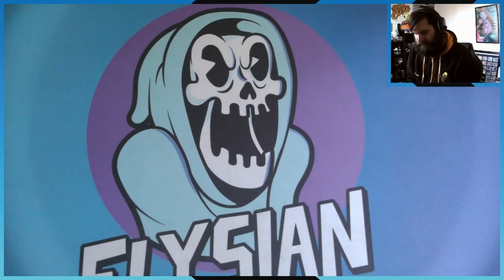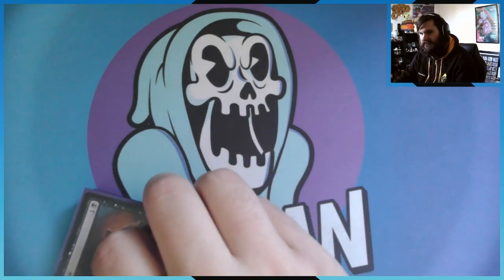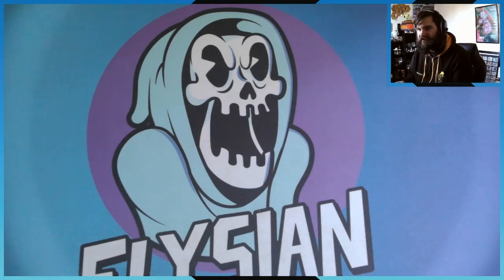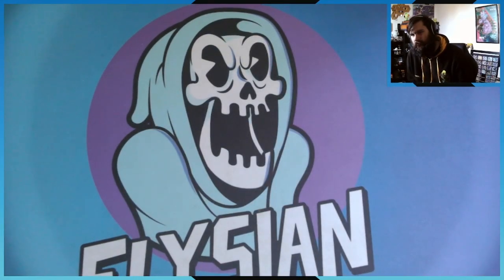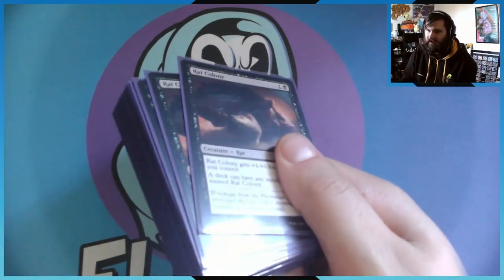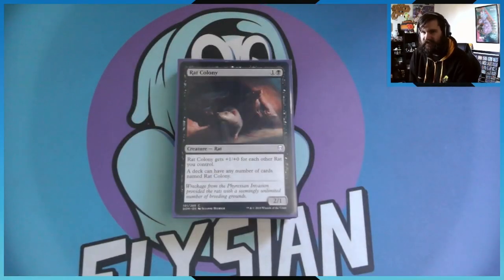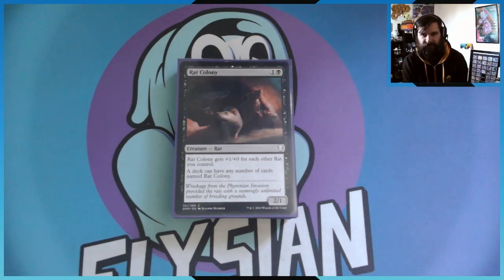As I was saying earlier, I am running Rat Colony. To beat the price: 27 Rat Colonies. That's a fat stack, because I've run 34 creatures and 27 of them are just one guy. Rat Colony is a two-drop 2/1 that gets +1/+0 for each other rat you control, and a deck can have any number of cards named Rat Colony.